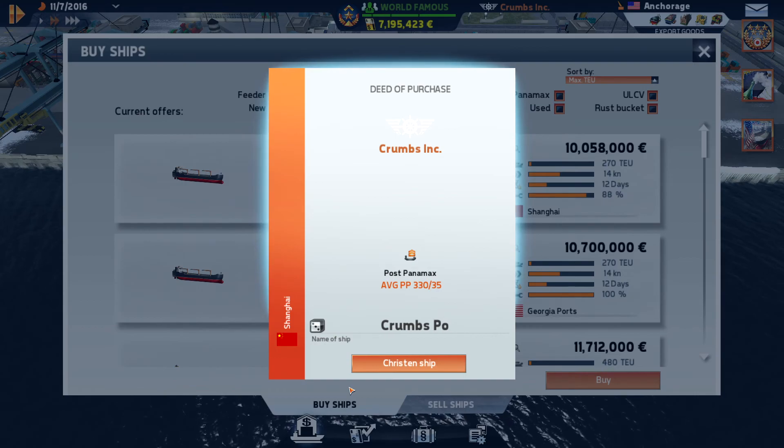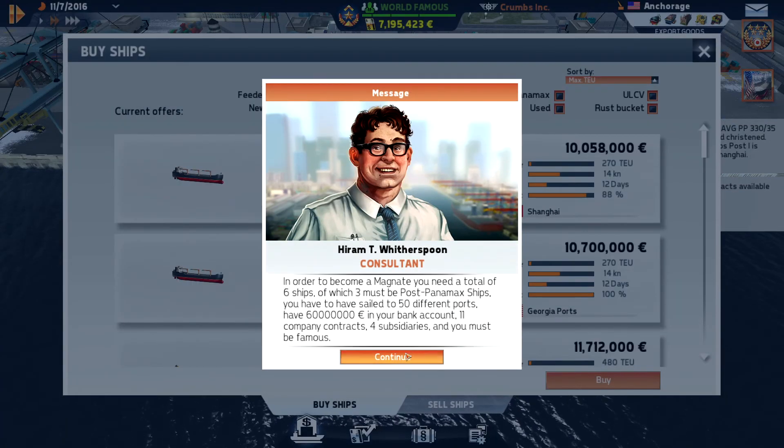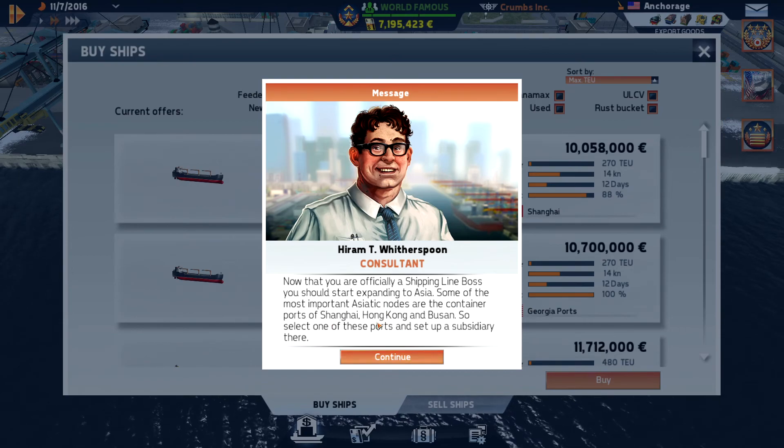First post-Panamax ship. In order to become a Magnet, you need a total of 6 ships, of which 3 must be post-Panamax. You have sailed to 50 different ports. You have 60 million in your bank account, 11 company contracts, 4 subsidiaries, and you must be famous. Now that you're an official shipping line boss, you should start expanding to Asia. The most important Asiatic nodes are the container ports of Shanghai, Hong Kong, and Busan. Select one of these ports and set up a subsidiary there.